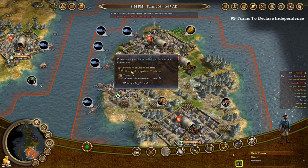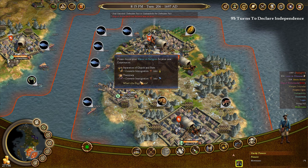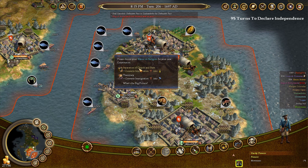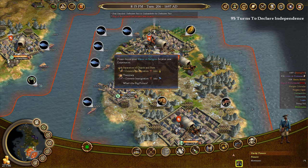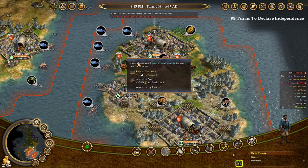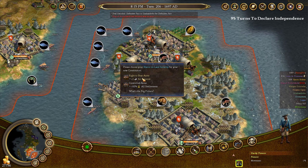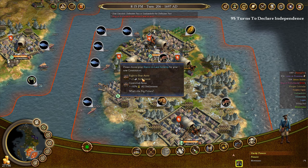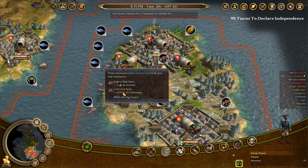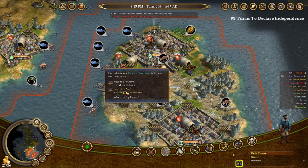For the stance on religion: separation of church and state converts immigration crosses into Liberty Bells, or theocracy converts crosses into production. Since I don't focus much on producing crosses, I'll choose to convert crosses into bells because I could use more rebel sentiment. For land security, Controlled Arms is much better than plus one strength for unarmed colonists — the odds of an unarmed colonist winning a fight are very, very low.